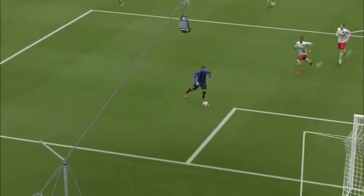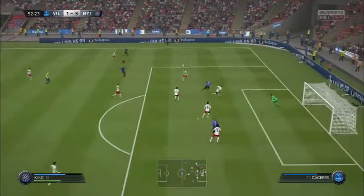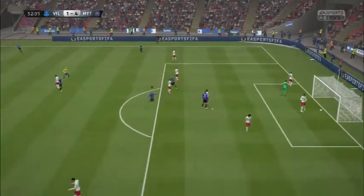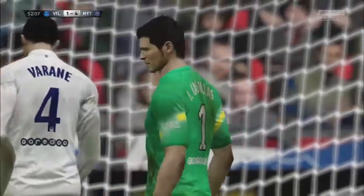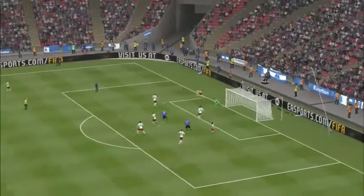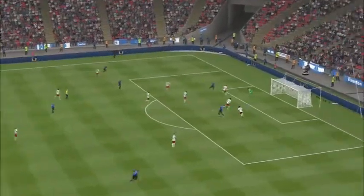Some of the negatives: his weak foot is only two stars, so he is right-footed and you will need to play him on that right-hand side. Personally, I actually played him on the left-hand side because I like to cut in against the run of play. I think he'll be more beneficial on the right-hand side, or maybe playing as a striker in a 4-2-3-1 formation with two centre attacking midfielders or wingers behind him. I paired him in a flat 4-4-2 with the Blackburn Rovers squad with Rudy Gestede, using that combination of pace, power, and strength.